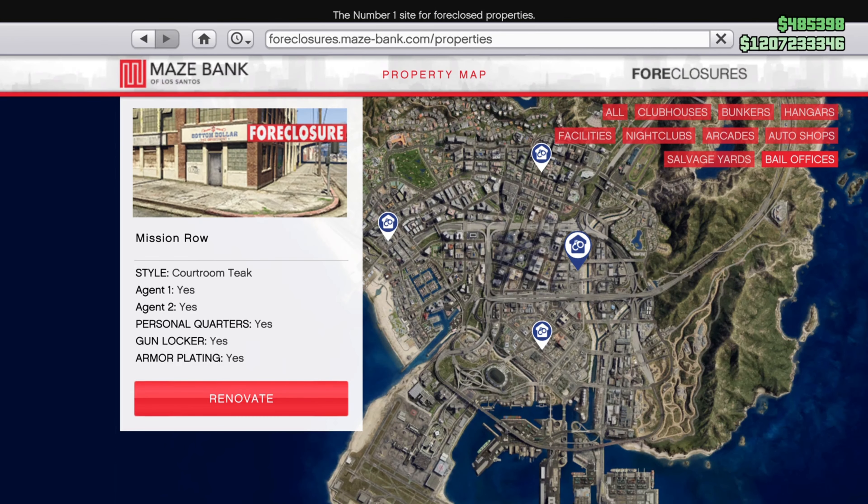The Bail Enforcement Office has seen mixed opinions from players, but it is one of the best money methods for beginners or new players to invest into. This property gives you access to bounty hunting missions, which net you $35,000 to $40,000 per bounty. Completing a most wanted bounty, available once per real-life day, can net you over $100,000. Regular bounties switch every 48 minutes, making it easier for newer players to get the hang of due to the business's simplicity.